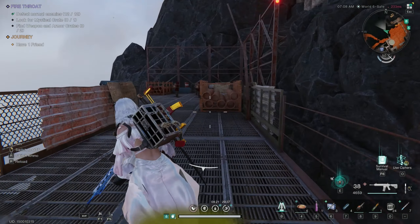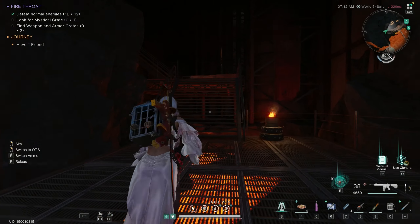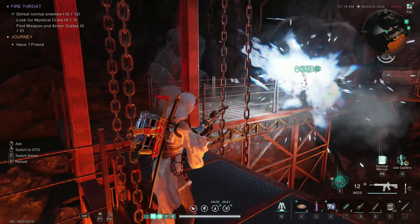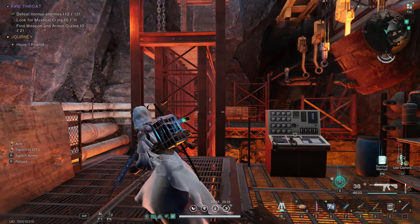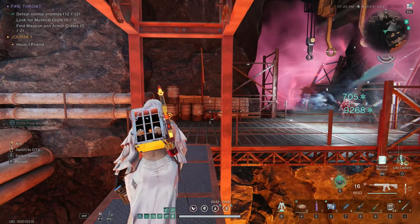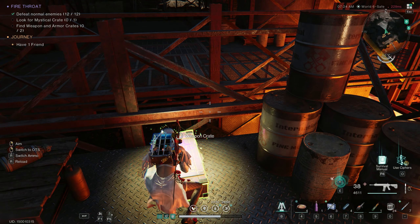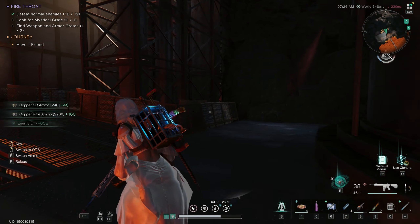Just keep following me — this is a pretty big area so this might be a bit of a long video, I apologize. Just keep following me up these stairs. I'm going to press the button over here to drop this thing down. When you get to here, jump up the side of the rock and then jump over and you'll get the weapons crate. You don't have to do any of the messing about in this area.